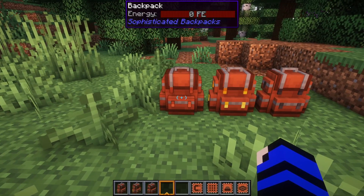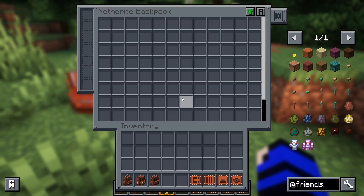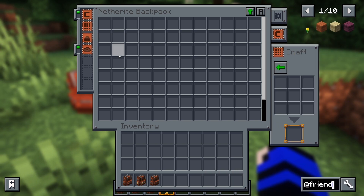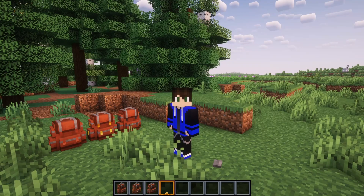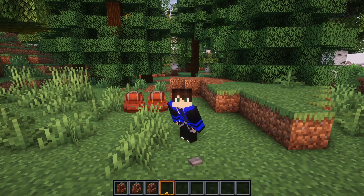Another smaller mod that really changes the way you play the game is Sophisticated Backpacks. This mod solves Minecraft's inventory problem by adding multiple tiers of backpacks into the game. These backpacks hold varying amounts of items and can even be equipped into your back slot so you can wear full armor and not have to take up an inventory space. The mod also has the ability to upgrade your backpacks, and it really makes exploring a lot more fun because you don't have to wait until you've got vast quantities of shulker boxes before going and exploring your world.